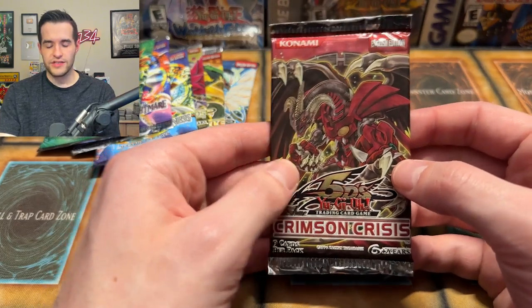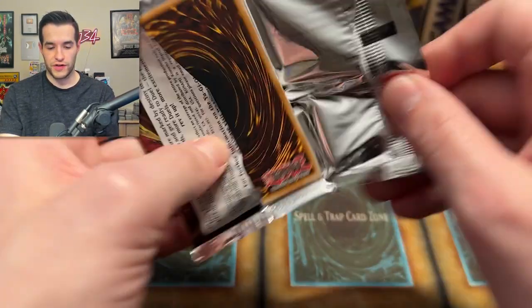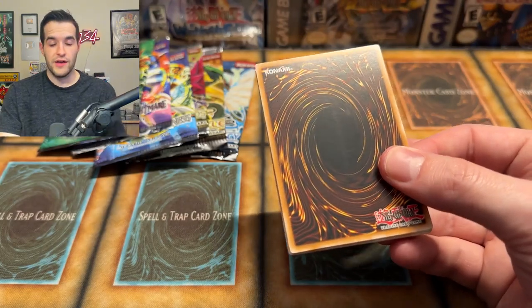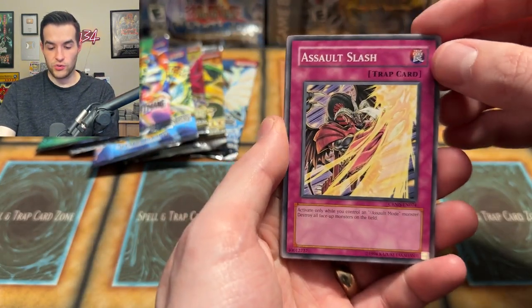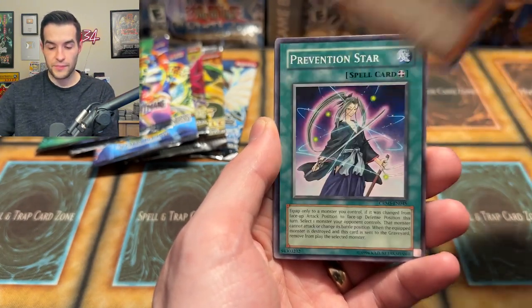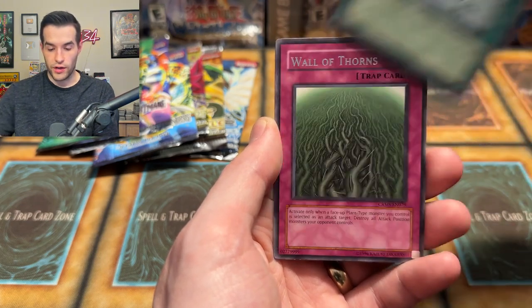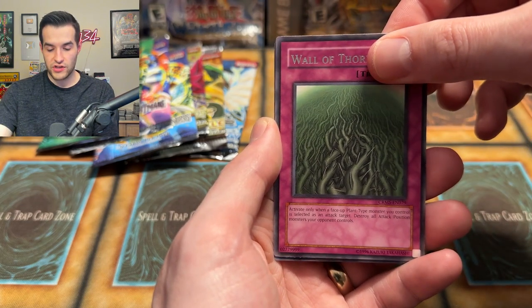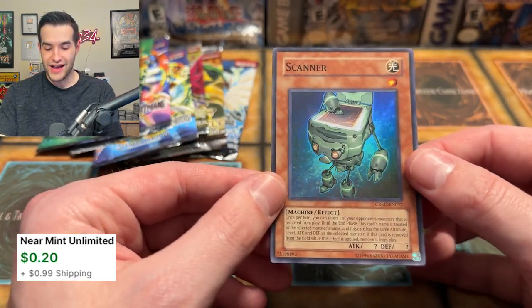Seven packs remain — just give us a Ghost Rare, why not? Crimson Crisis Unlimited — I would love to pull the Red Dragon Archfiend Assault Mode Ghost Rare. I've never pulled that one First Ed or Unlimited. We have Assault Slash, Morphotronic Map, Mysterious Triangle, Trap Eater, Prevention Star, Dark Tinker, Psychic Sword, Wall of Thorns — just like Magic the Gathering — and a Scanner, which is a super rare.